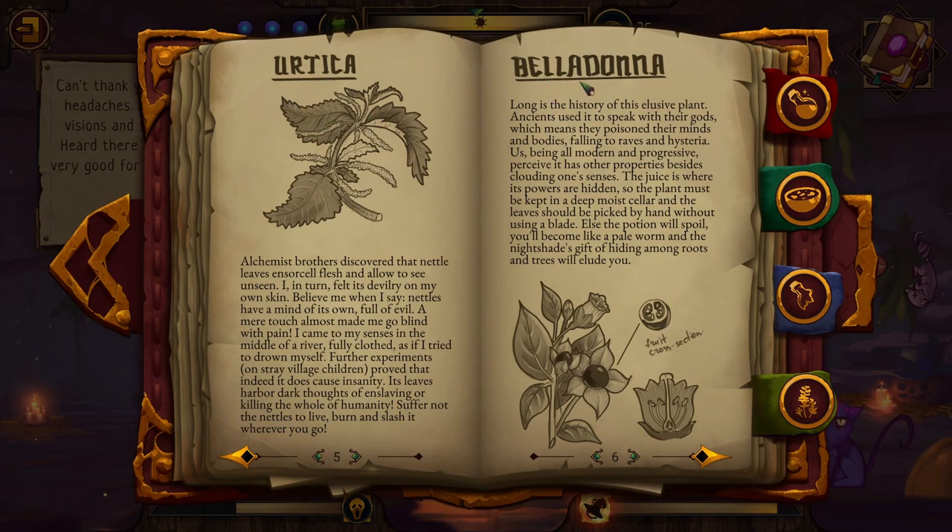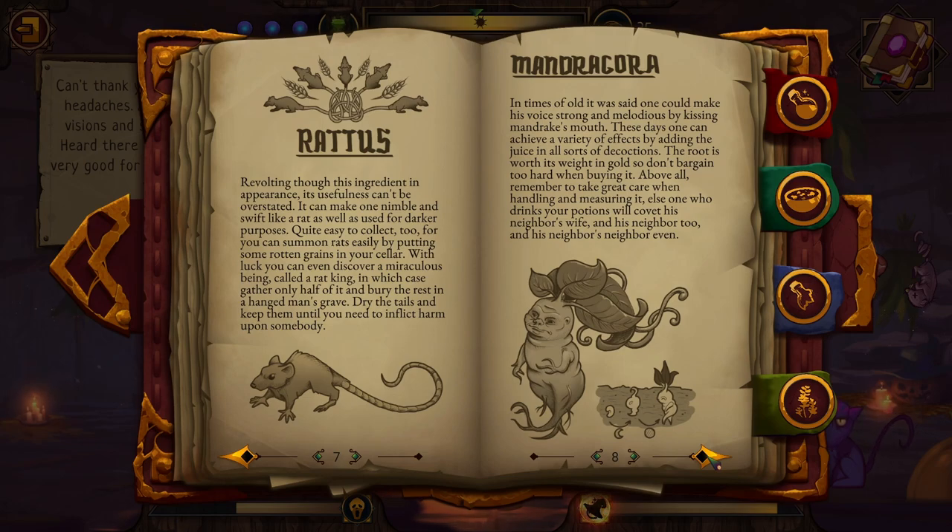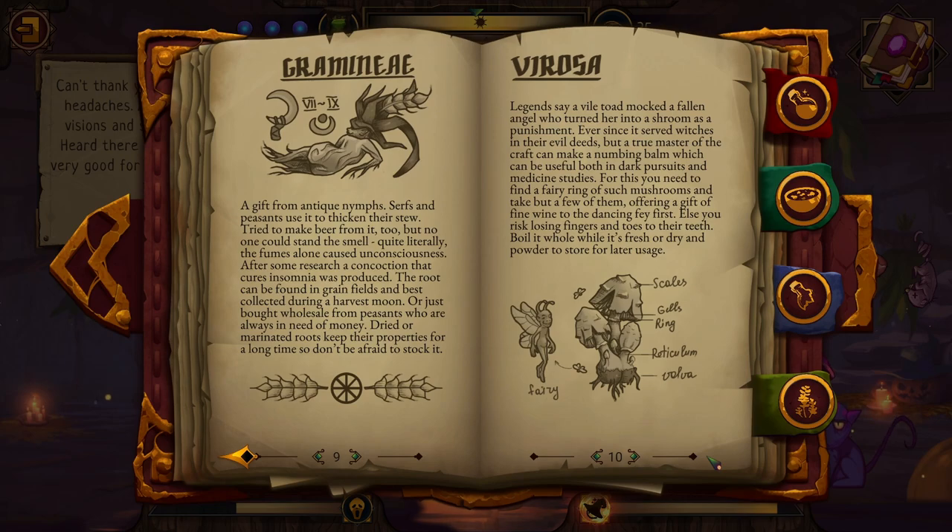Browsing the ingredient lexicon: Belladonna is definitely a berry. The book entry reads: 'Ancients used it to speak with their gods — meaning they poisoned their minds and bodies. The juices are where its powers are hidden; the plant must be kept in a deep moist cellar and leaves should be picked by hand without a blade, else the potion will spoil.' Also mentioned: Rettis Mandragora — I'm not sure how to pronounce it.